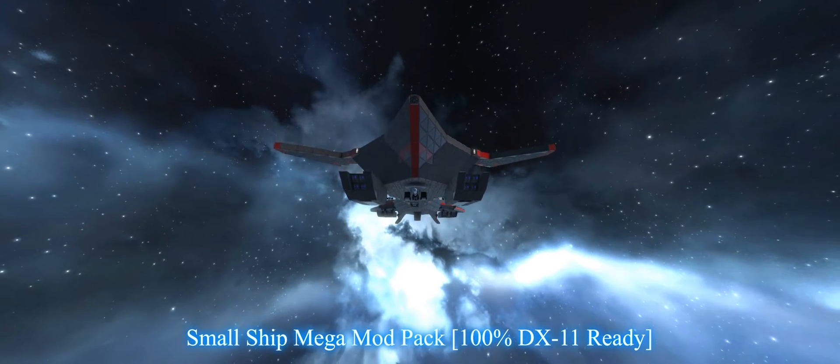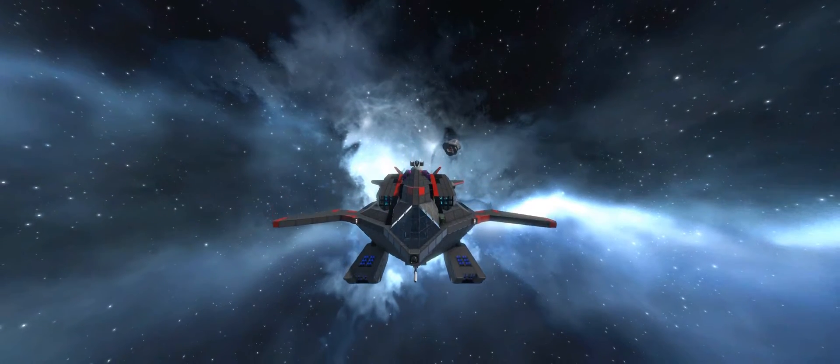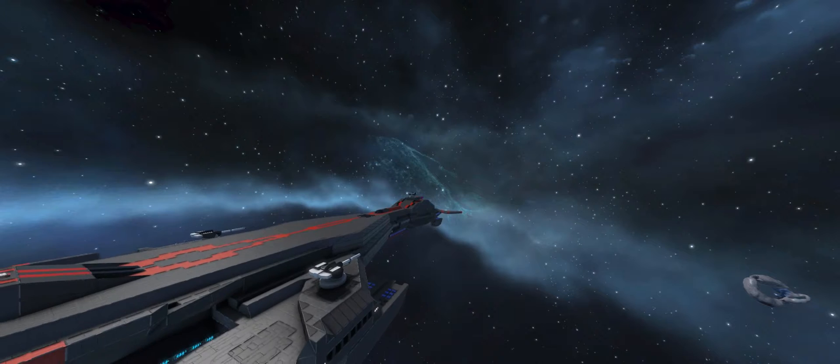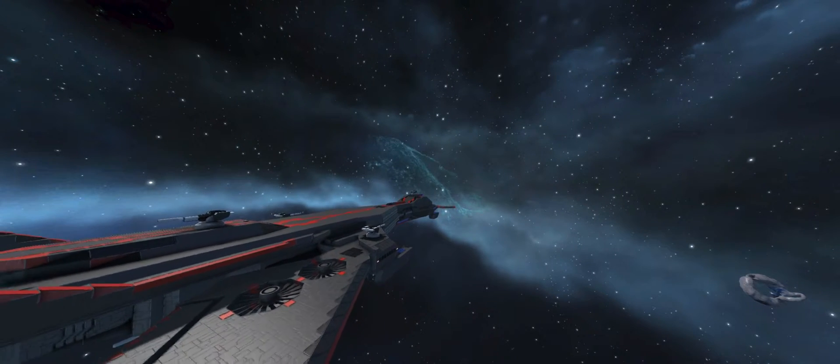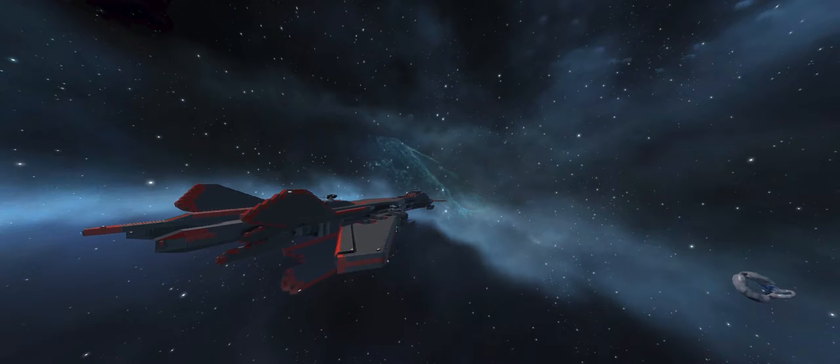Number 4: Small Ship Mega Mod Pack. If you've been playing Space Engineers for a while, you should know that you can't use all available blocks on small ships, like jump drives. But thanks to this mod, you can now. It's super useful, especially for the first 20 hours of the game.